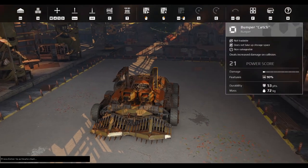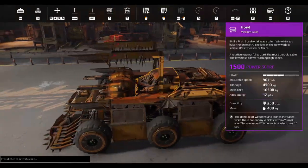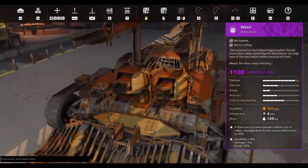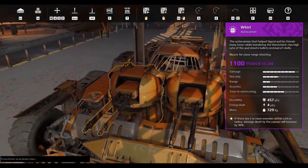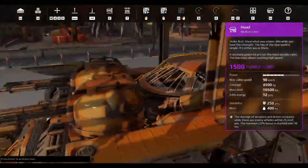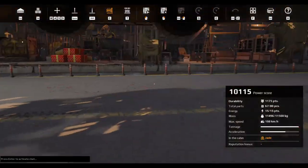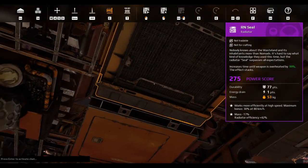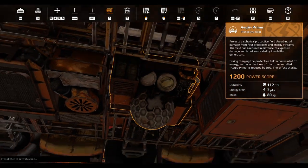Today I'm going to be using this build here that I made. Been having a lot of fun with it. I've got a Howl Cabin, two Whirls, a Cheetah Engine, two RN Seals, a Bootstrap Generator, and an Aegis Prime Shield.